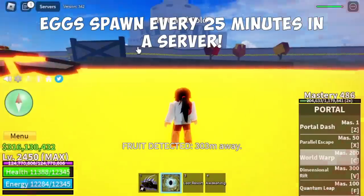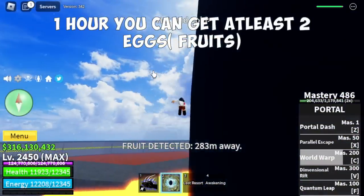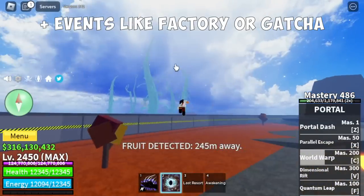For those who don't know, eggs spawn every 25 minutes in a server. So in one hour, you're gonna get two eggs. For example, if you're in a secondary event such as Boatrade or Factory.